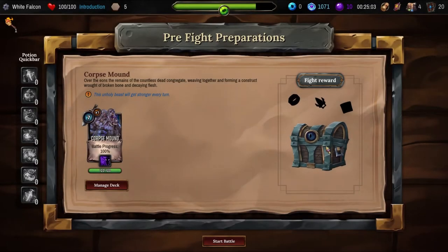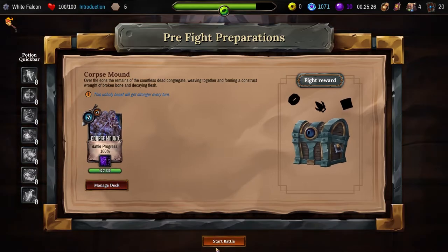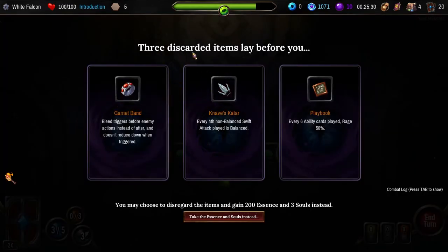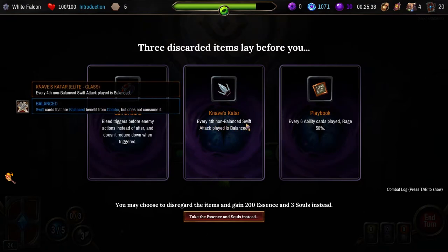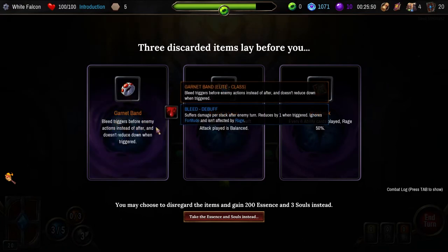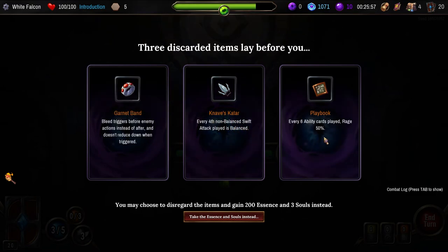We could be in trouble here. A flight reward — a random of three. Over the eons the remains of the countless dead conjugate, weaving together and forming a construct wrought of broken bone and decaying flesh. This unholy beast will get stronger every turn — 120 health. Three discarded items labor for you. Every six ability cards played: rage 50%. Every fourth non-balanced swift attack played is balanced. Swift cards are balanced — benefit from combo but does not consume it. I think pretty much all of ours are balanced.